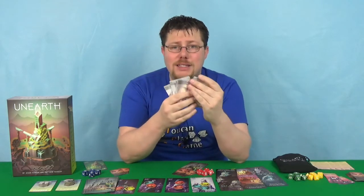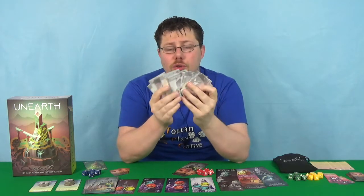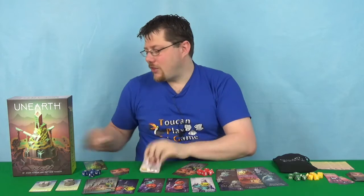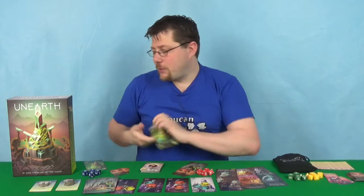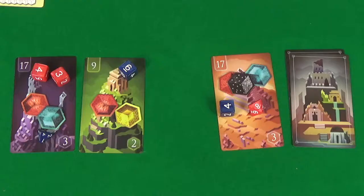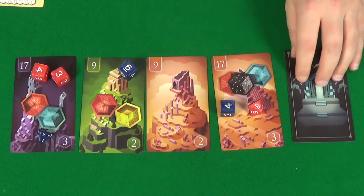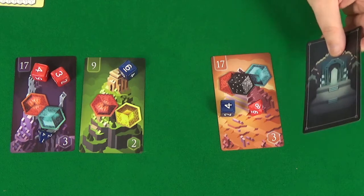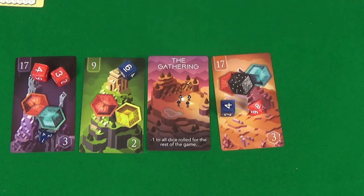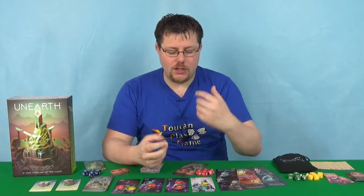The wonders are randomised each game, giving a huge amount of replay value and variation to the game, as well as the fact that some of the ruins are removed and randomised. You also have an end of age card that you get to once you've gone through all the ruins, and this is randomised too. So there's a lot of randomised elements with regards to setup, giving extremely good replay value, as well as having randomisation in the actual gameplay with regards to the dice rolls.